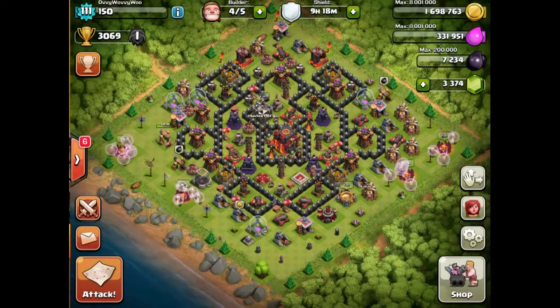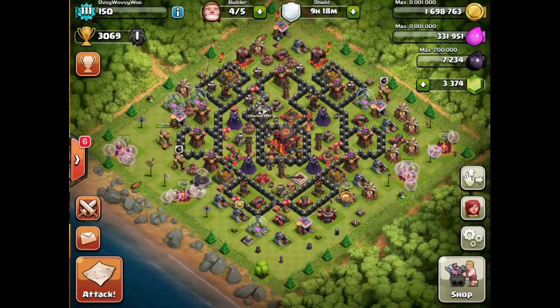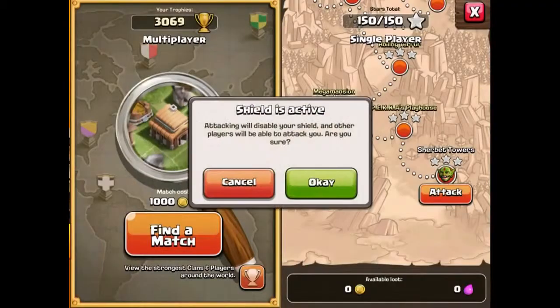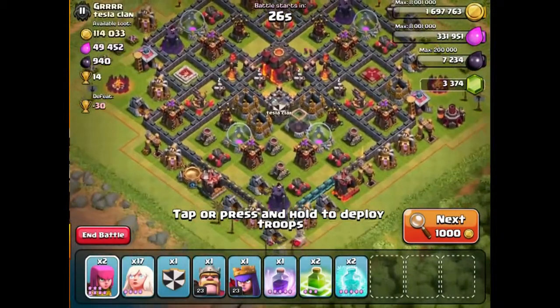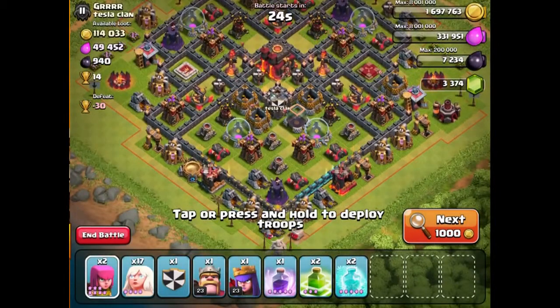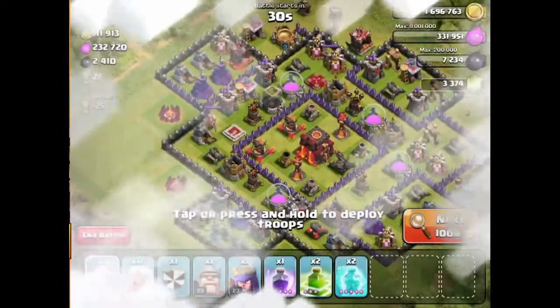The reason I say that is because everybody at this level has Inferno Towers, and Inferno Towers block healers — so healers won't do anything. We've got to try and miss the Inferno Towers or find a base that doesn't have one. Let's get on down and go raid. I think we're probably going to be looking for like a 50% base. This one could work — the Infernos are quite far away.